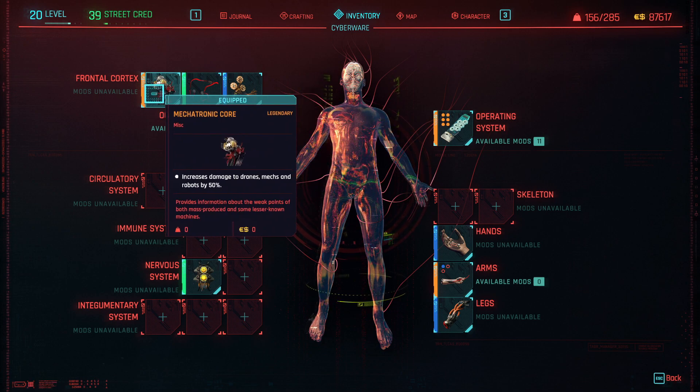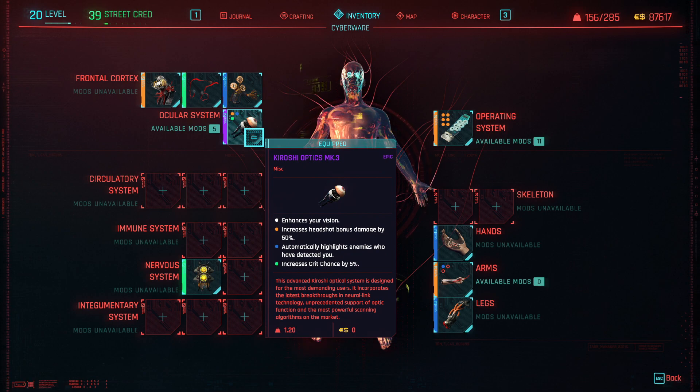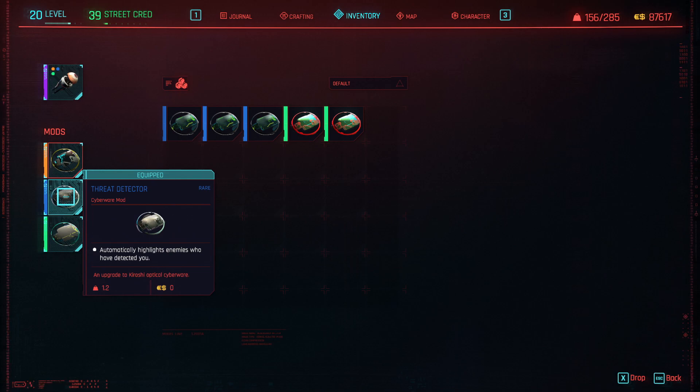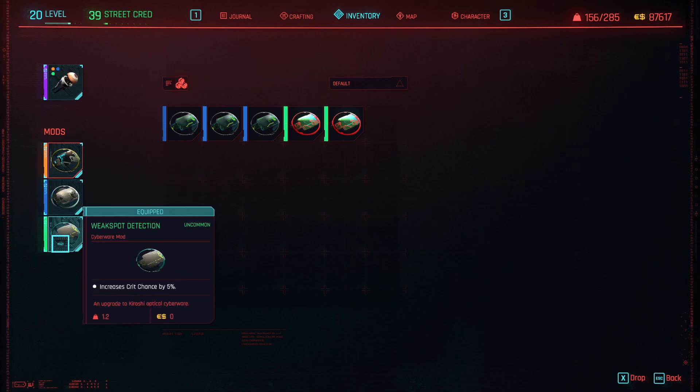One of the most important pieces of cyberware is the legendary Mechatronic Core. This adds an additional 50% damage against drones, mechs, and robots, which is extremely useful in dealing with the mechs in the Reaper ending. I originally tried without having the Mechatronic Core and Blade Runner perk, and without those two important increases in damage against mechs and robots, it maybe takes like three to four minutes to deal with an individual mech. For the Ocular System, I paid back Victor and bought the Kiroshi Optics MK3, slotting in trajectory analysis for the bonus 50% headshot damage, threat detector to help spot enemies and provide that red outline for shooting through walls, and weak spot detection for the extra 5% crit chance.